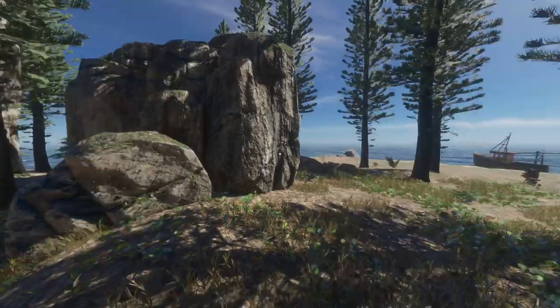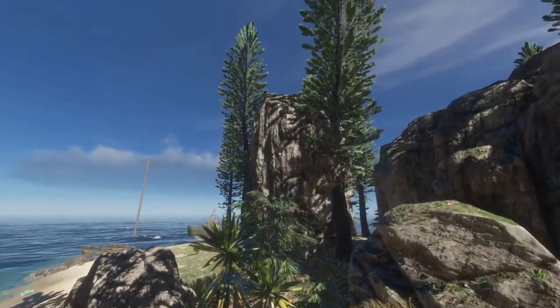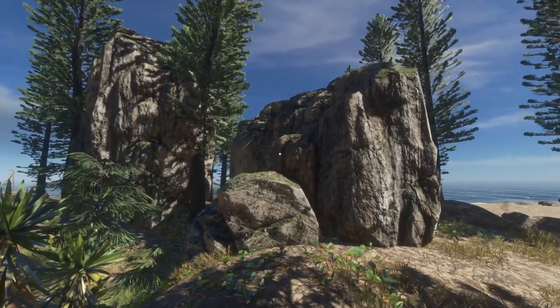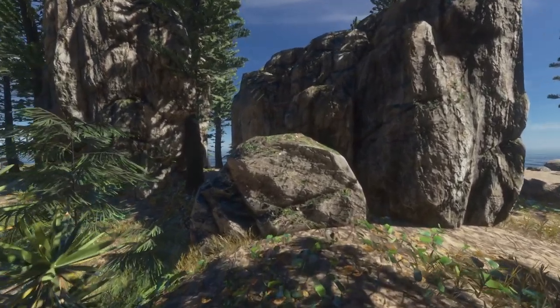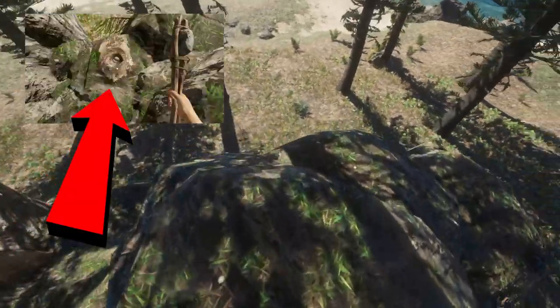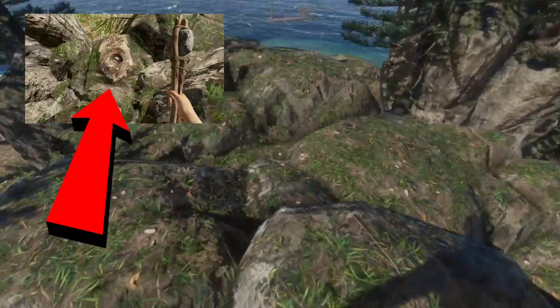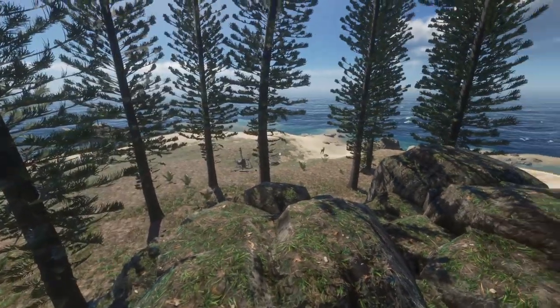Did you guys know that you can get seagull eggs in Stranded Deep? Unfortunately they are not here on PC, but on console they are there. So if you're on console, do go and jump up on the rocks — almost every island has them and you will find a nest.